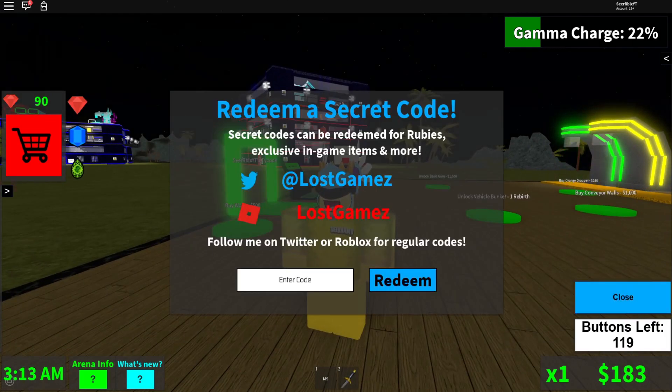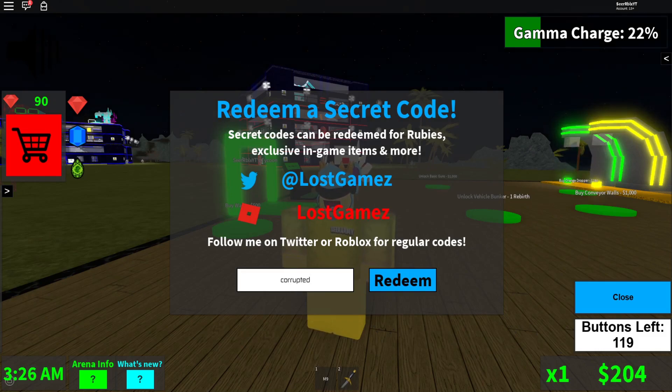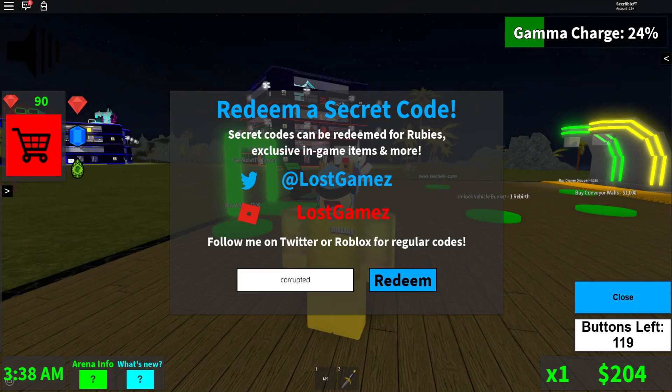Simply go to the secret code button and this menu pops up. The only code I have for you guys at the moment is 'corrupted.' I don't think there are any more new codes — let me just double check real quick. I looked and I don't think I can find any others, so let's go ahead and enter that one.